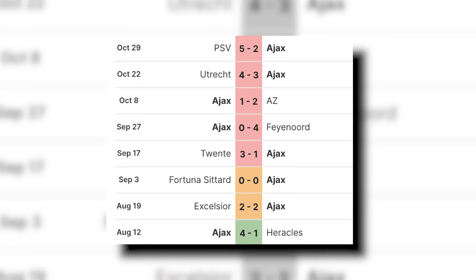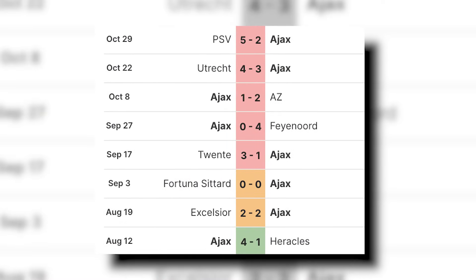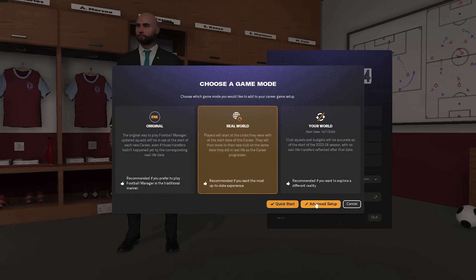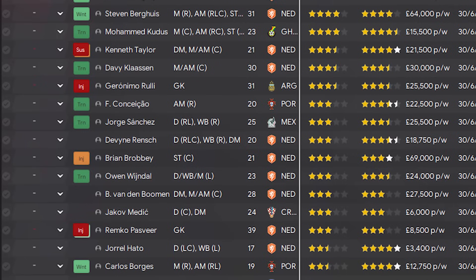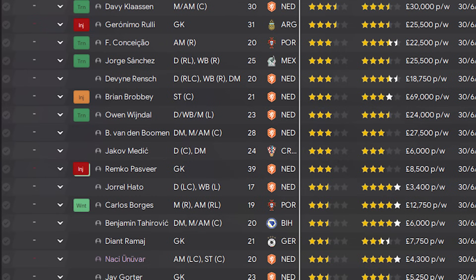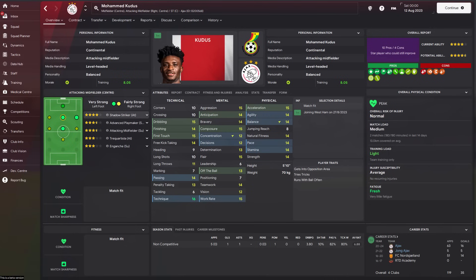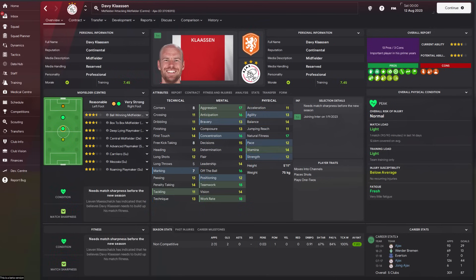Their current 5-game losing streak in the Eredivisie is also something that has never happened before. So I felt like they needed saving, and the only way I know how to do that is in Football Manager. So I fired up FM24 and got to work. Because I started a real-world database, I would suffer the same problems that Ajax face in real life. The squad doesn't feel terrible, but key players like Mahama Kudus and Davy Klassen will be leaving the club with their pre-existing transfers happening in-game.